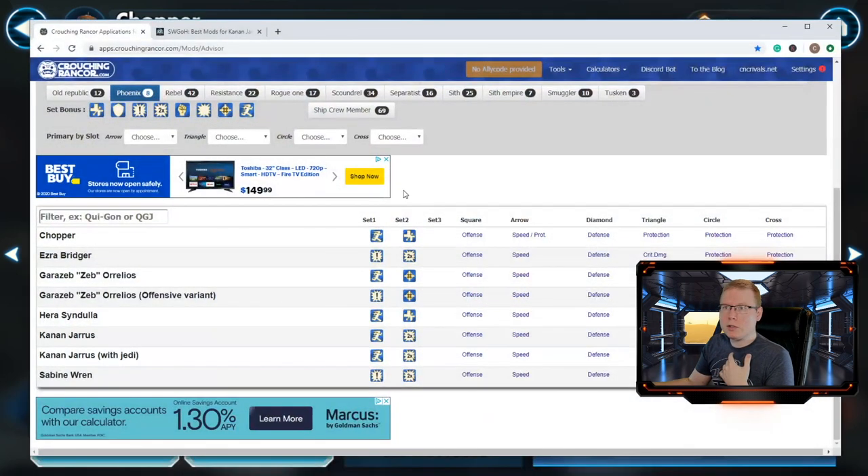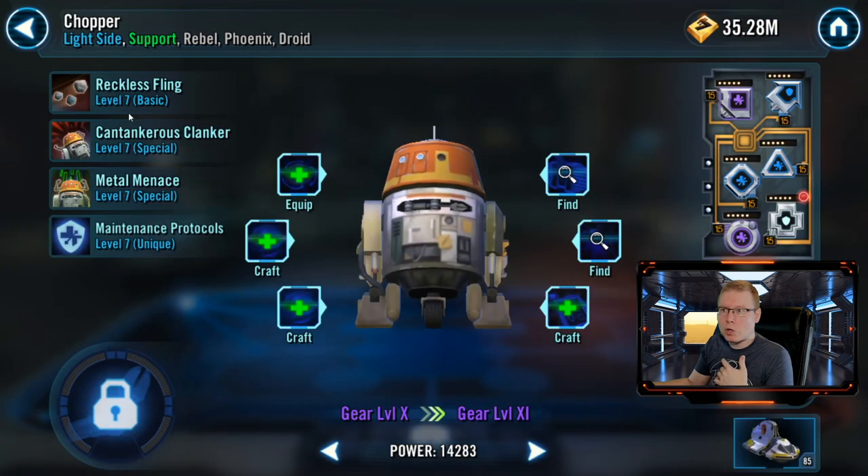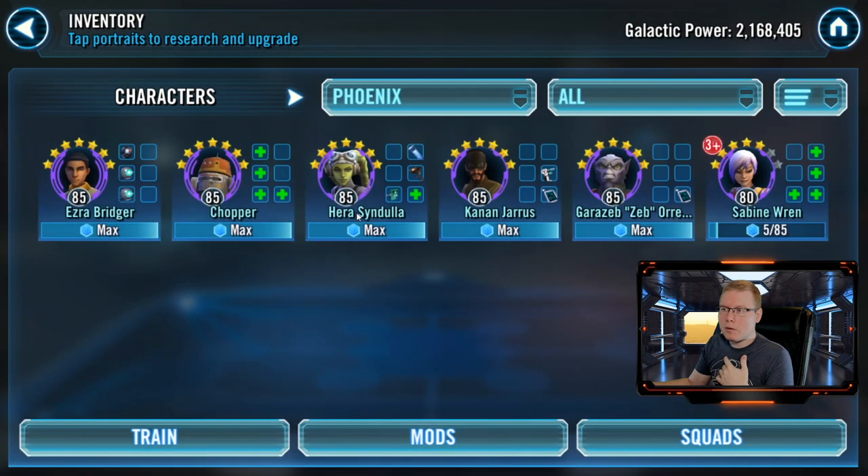Hopping over quickly to Crouching Rancor's recommendation, they suggest a speed and health set on Chopper, with a lot of protection for the triangle, circle, and cross slots, and speed or protection on the arrow. A lot of it is based around speed and survivability. I went health and defense because I wanted him to survive longer in battles, which helps the team as a whole when he can soak up hits.